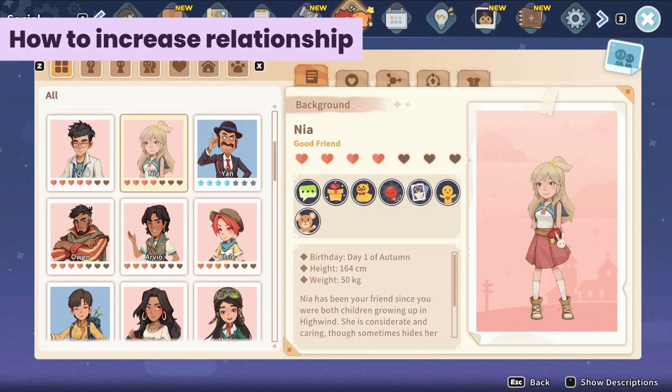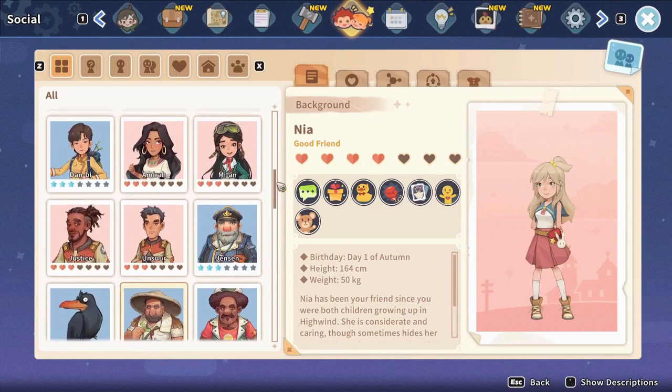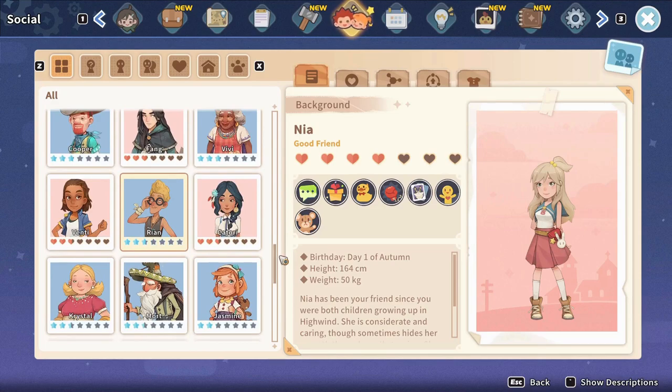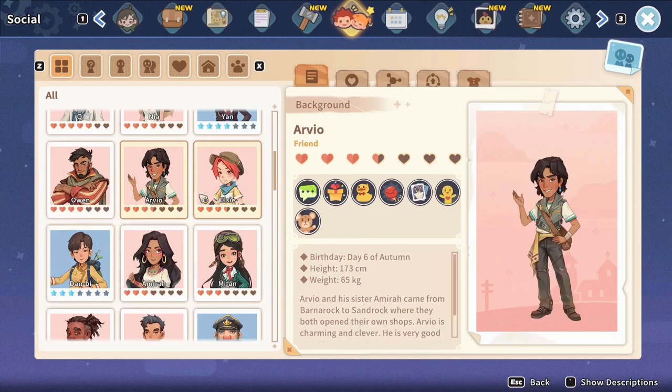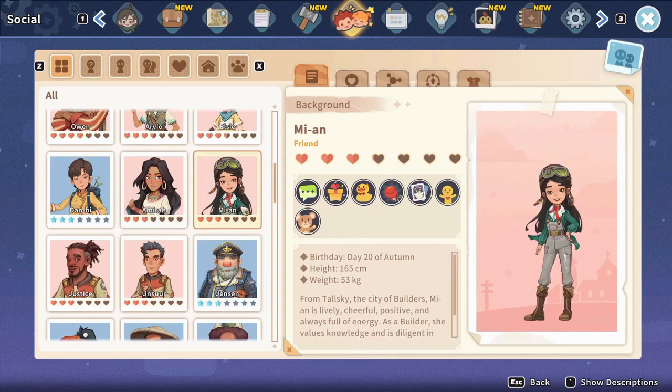Increasing relationship points is the most important thing when you're aiming for romance. You should look at your social menu — you'll see that the romanceable characters have hearts as their relationship gauge. Each full heart will change your relationship status with the person, and you can keep an eye on this to check on your progress.